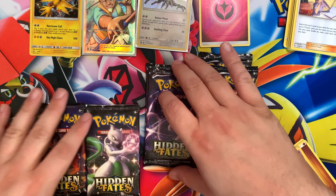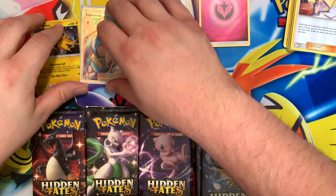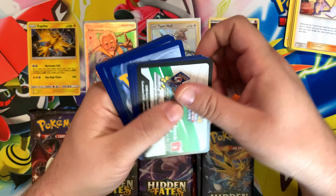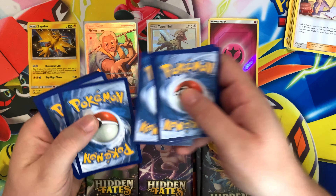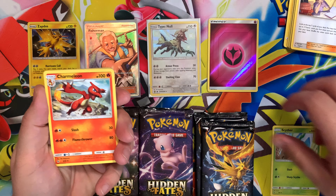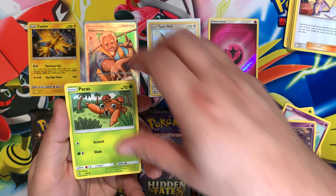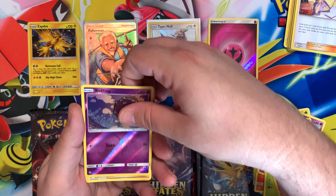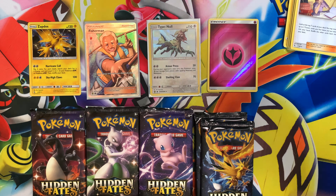I'm going to slide these down first, just want to make sure you guys can see everything. I have it zoomed in a little bit more this week. Code card, three cards. We have a Scyther, Charmeleon, Metapod, Ekans and the Rainbow, Koffing, Paras, Cubone, Voltorb, Reverse Koffing, and Blaine's Last Stand. Nothing out of that pack. On to the Mew.